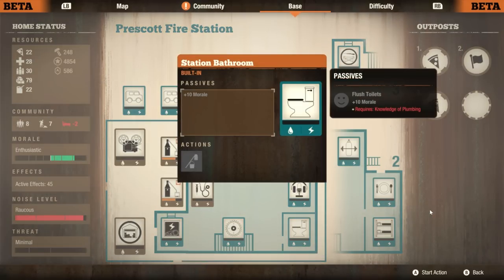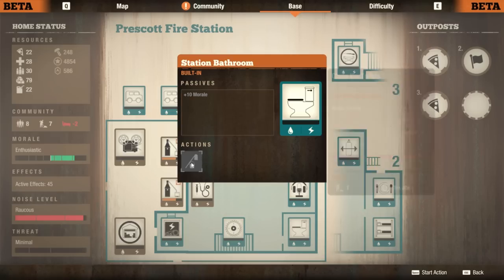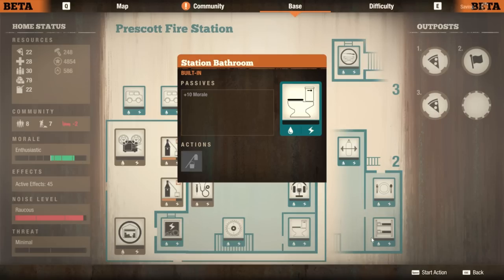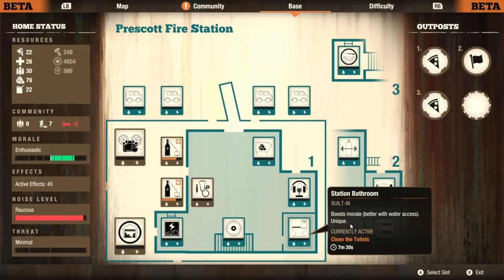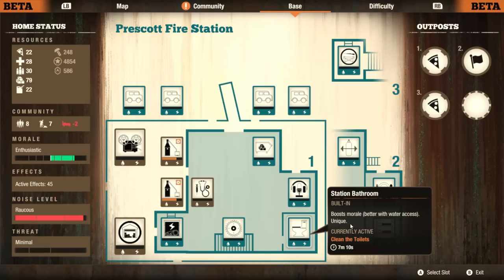Over here we've got a station bathroom. This is equivalent to a Level 2 latrine — you get a passive 10 morale for normal flushing toilets. You've got 'clean the toilets' for a temporary bonus. You're going to need plumbing to really awaken this. A latrine early in the game is okay, and a plumber does have some okay stat boosts when maxed out.